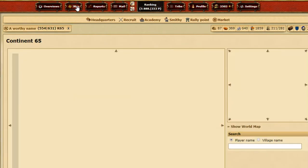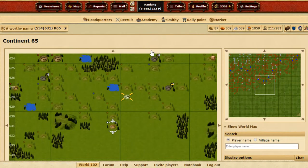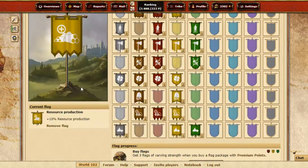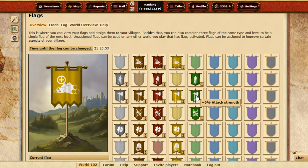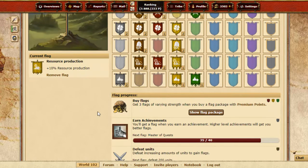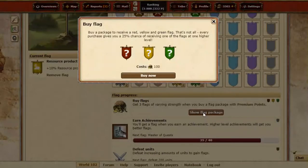Once I start farming more, I think I'm gonna swap the flags from a plus 10% resource flag to something else — oh wow, 'balance on offensive battle luck,' that could be cool, 20% would be nice. Here it is: haul capacity plus 6%. It's not plus 10, but if I have more troops I can manage with my resources, so I think this will be a lot more profitable.